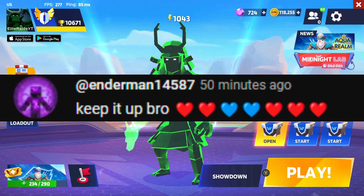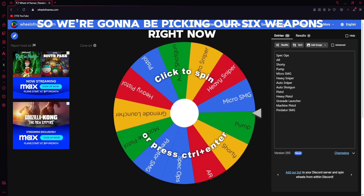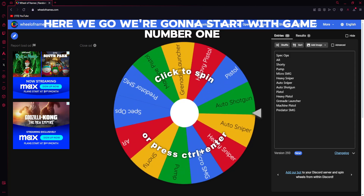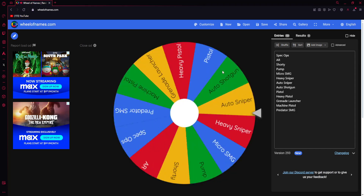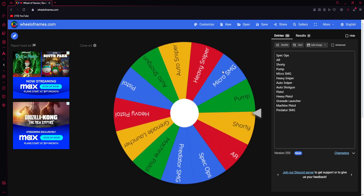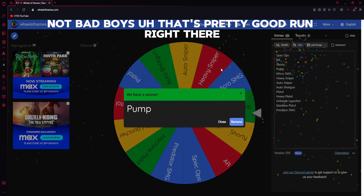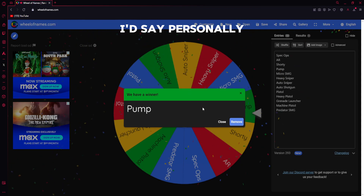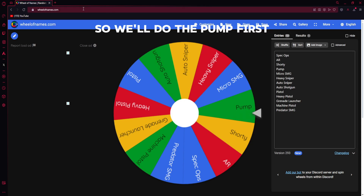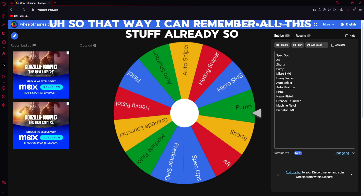Alright guys, we're back at the randomizer and we're going to be picking our six weapons right now at the start of the video so you guys can see what's going to be happening between each game. Here we go — game number one: we got the pump shotgun. Not bad boys, that's a pretty good one. So we'll do the pump first, and I'll make a little notepad here so I can remember all this stuff.